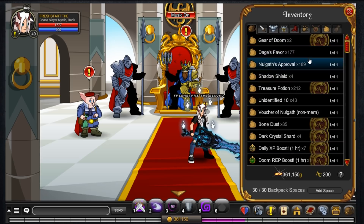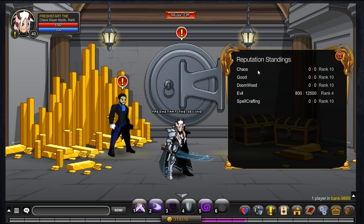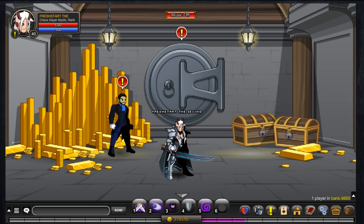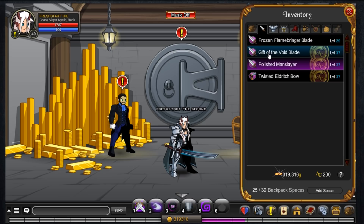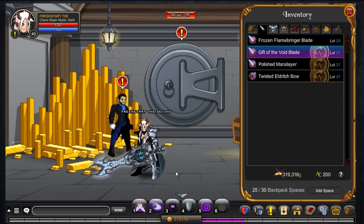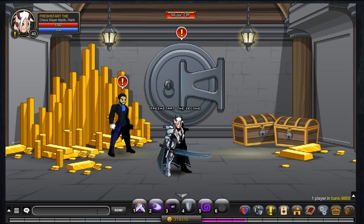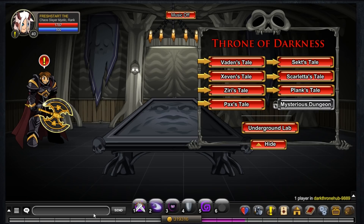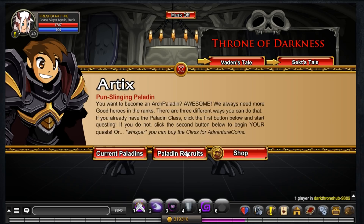Now we can start with the Arch Paladin quests. As you saw just previously, we do have rank 10 good and I did buy this armor. It's a shame I don't have many things to go with it and I couldn't get the colors correct for the Gift of the Void — it doesn't look that great — so that's why we're going with the Polished Manslayer. I believe the place we need to go is called Dark Throne Hub, and we're going to see what the big man Artix is saying.